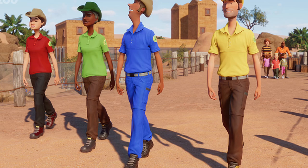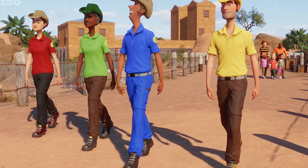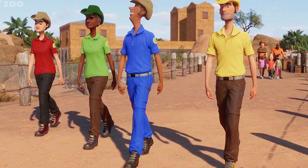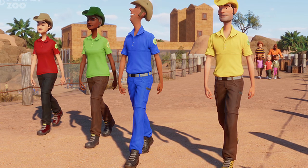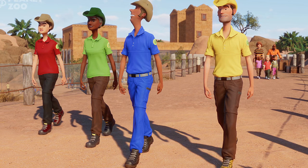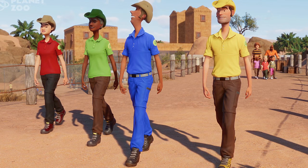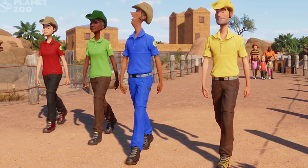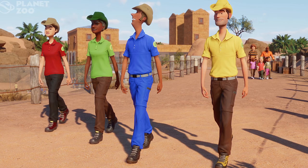They have announced three new additions to the game, which I'm very excited about. First of all, we are getting Flexicolor staff uniforms. This is something I've wanted for so long — it's going to be absolutely amazing. You can individually change the colors of the clothes worn by each staff member in your zoo. You can have all of one type wear the same color, or you can even go in and change individual keepers' clothing colors. That is absolutely amazing.